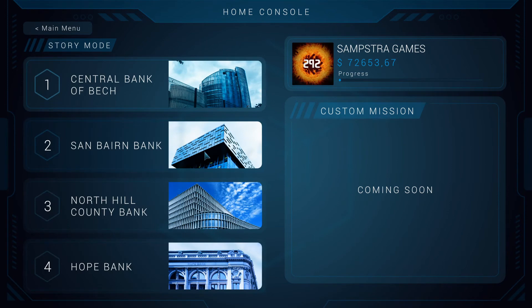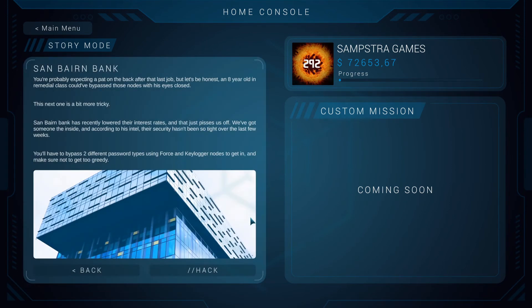Now let's do the next mission. The in-game dialogue says: 'You're probably expecting a pat on the back, but an eight-year-old in a remedial class could have bypassed those nodes with his eyes closed. This next one is a bit more tricky. Sandbaron Bank has recently lowered their interest rates — we've got someone on the inside and their security hasn't been tight over the last few weeks.' For this mission we'll be doing a keylogger and a force node.